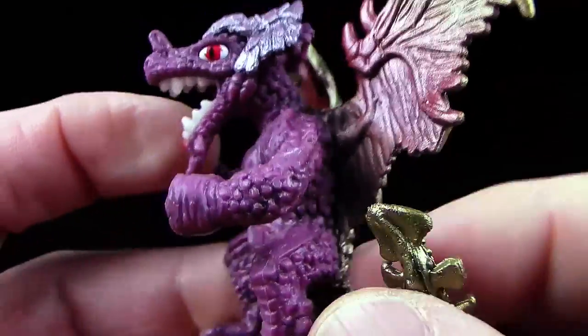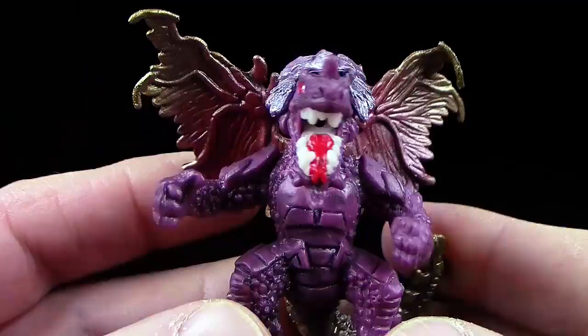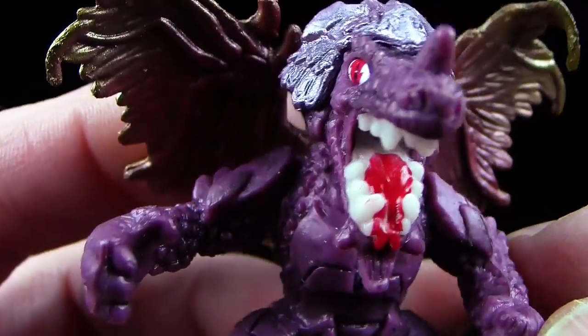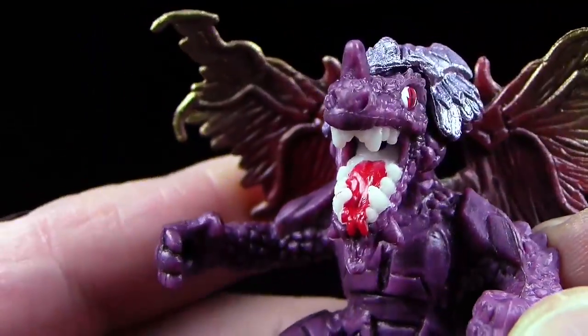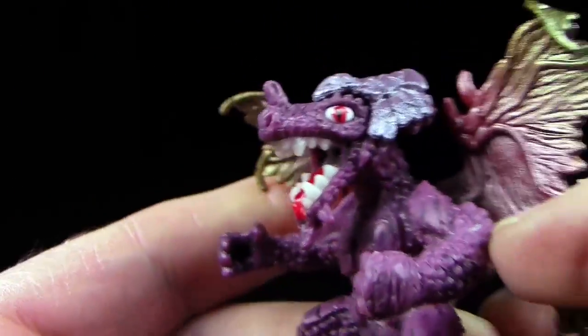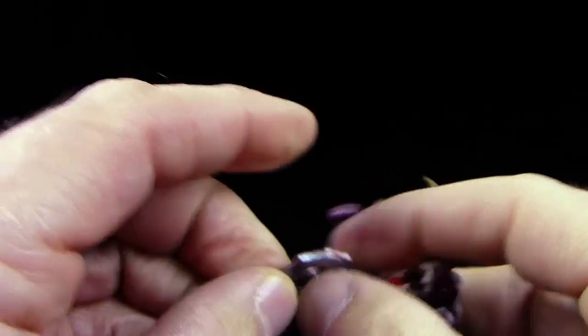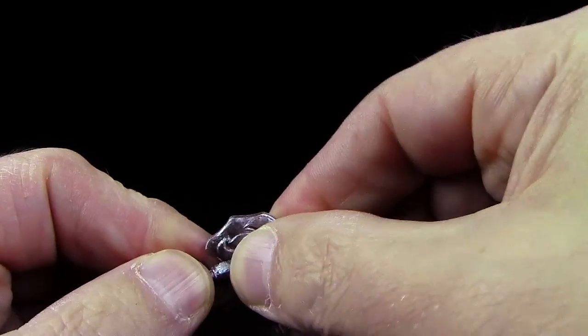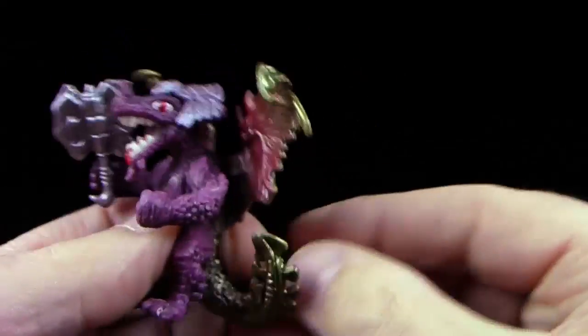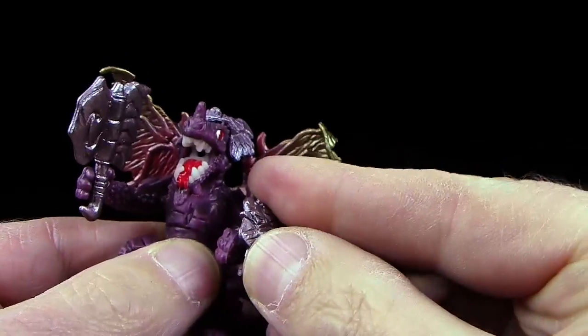Ist doch toll, die Abwechslung bei den Figuren, wie man sie hier bei den Predasaurs findet. Sieht man auch nicht alle Tage – echt klasse Kerlchen. Die Zunge geht übrigens auch ziemlich weit vor, hängt ein bisschen über die vorderen Zähne. Und hat hier auch so ein interessantes Kindbärtchen. Dann lasst uns die Waffen anstecken – okay, das ging sehr leicht rein. Und jetzt noch sein Schild.